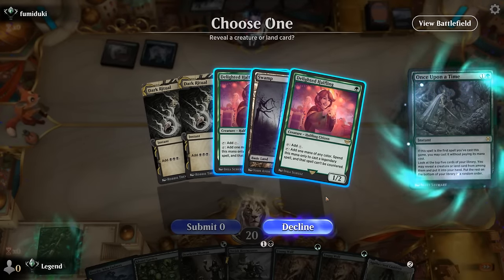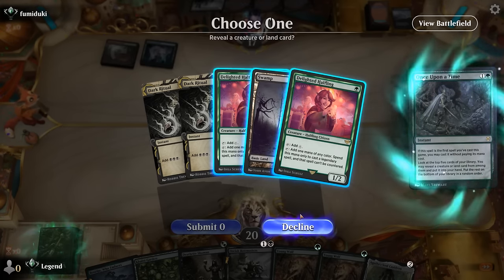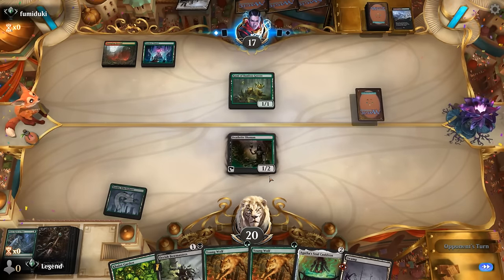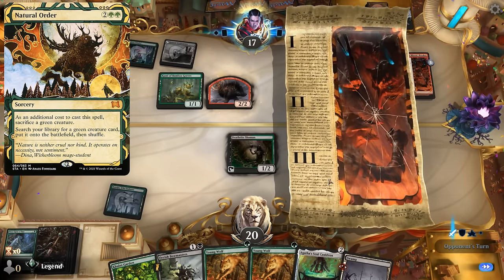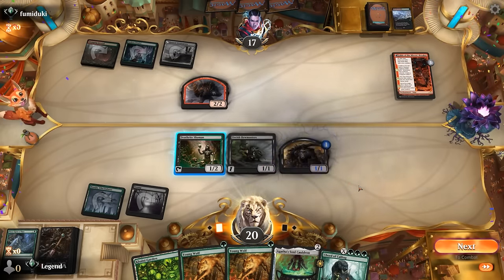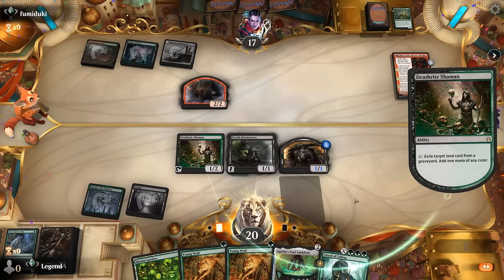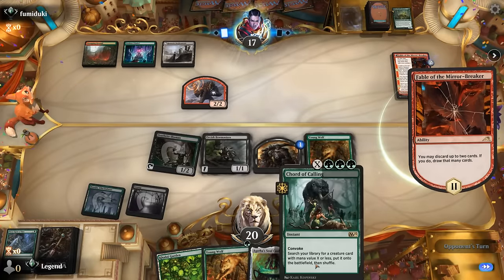Probably go for Swamp here. I could run out a fetch land for Deathrite Shaman, and going turn-one Halfling could be better, but I'll still need black mana at some point. Turn two I could also Bowmasters the Kami so they don't have a green creature to sacrifice to Natural Order, and Bowmasters also helps with setting up Court of Calling. I don't think I'll be attempting to block the shaman token, so we could play Young Wolf.